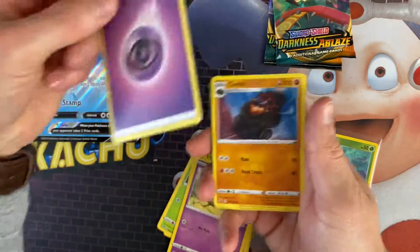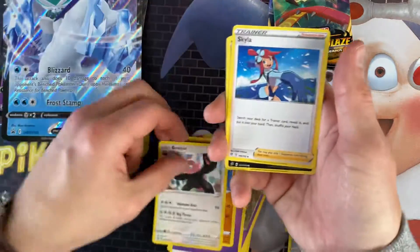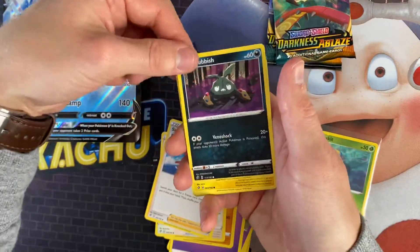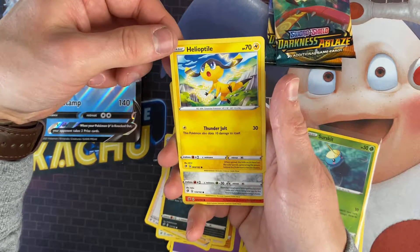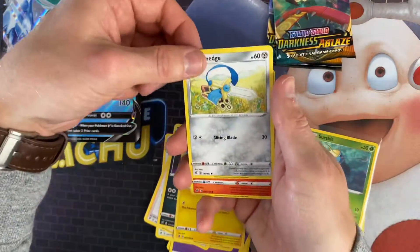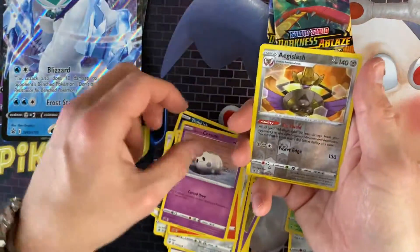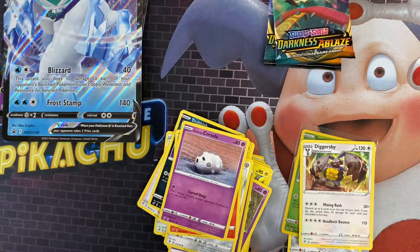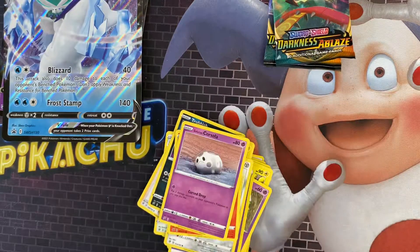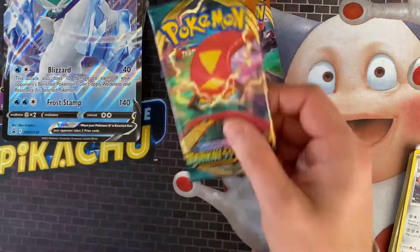Right, the next pack of Rebel Clash. So we've got Psychic Energy, a Cacnea, a Bewear, a Skylar, a Trubbish, a Helioptile, a Honedge, a Litwick, a Galarian Corsola, an Aegislash, and a Diggersby as a rare. No pulls in the Rebel Clash packs really. I'll put them at the top and keep my rares separate. So now we're on to the Darkness Ablaze packs.